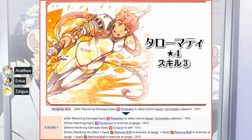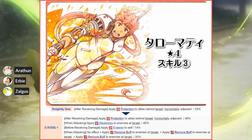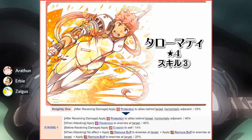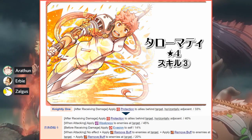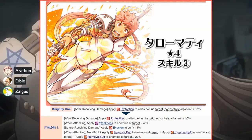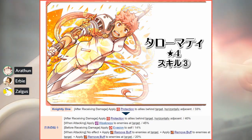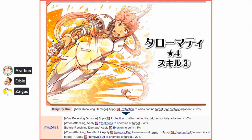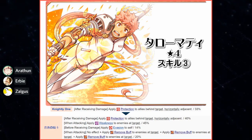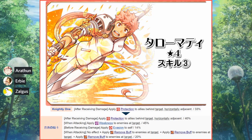Since removing buffs and inflicting weakness are both when-attacking effects, they all happen before the damage calculation. So if an enemy has two defensive buffs and she removes them, the calculation benefits from their removal. When an enemy is inflicted with weakness from Taramite and she leaves them with no defensive buffs, she will deal 6,106.5 damage — a decent amount, and it's pretty much guaranteed. Give her an actual buffer behind her and that could play out very well, or just slot a different damage dealer who can take advantage of weakness.